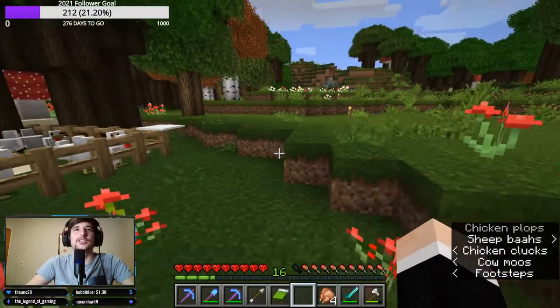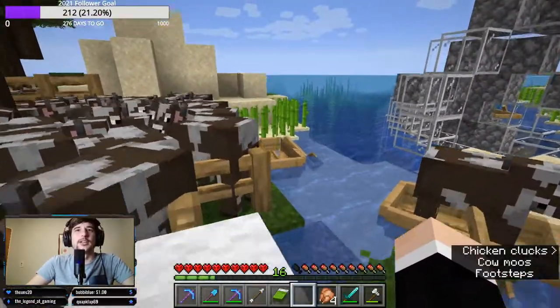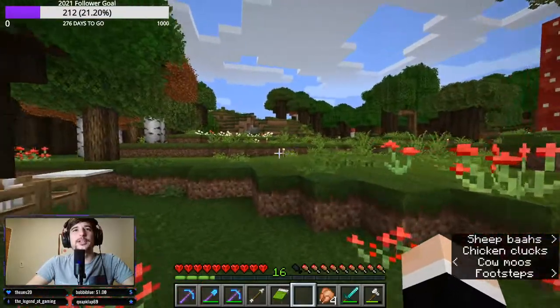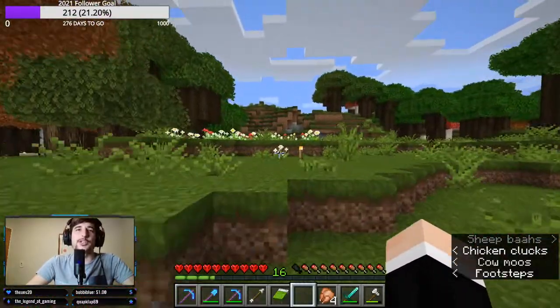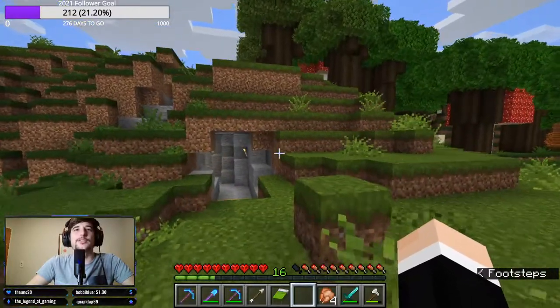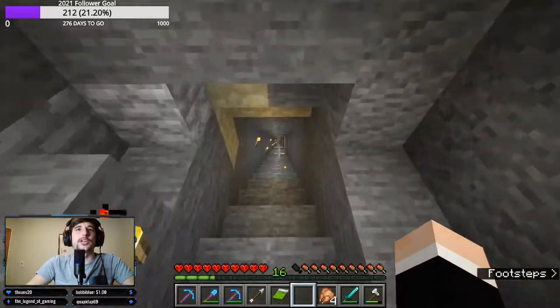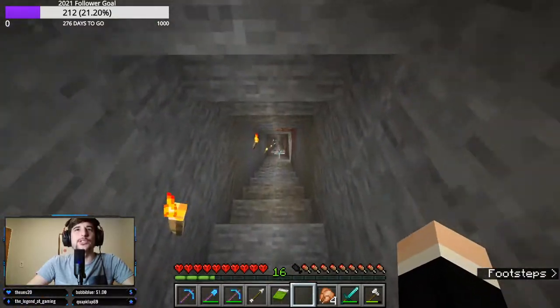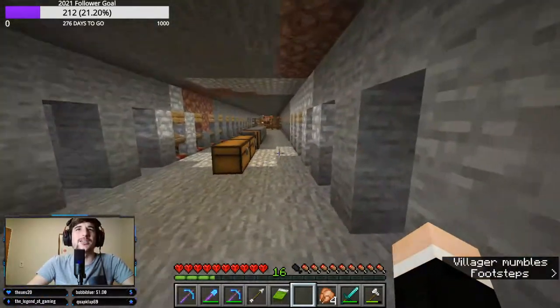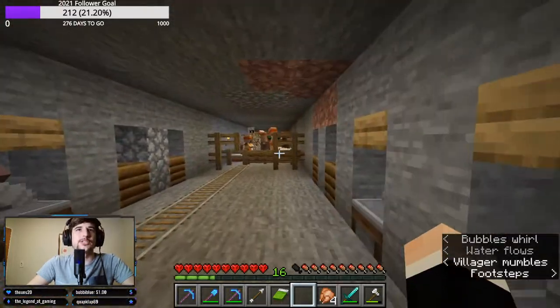Now we can make a lot of books and use it to trade, get some emeralds. Let me show you guys what the trading wall looks like. I actually want to, in the future, make everything look nice. But for now it's just a small cave leading down to the treasure wall, and the treasure wall doesn't look nice either — but I'm going to fix that as soon as I can.